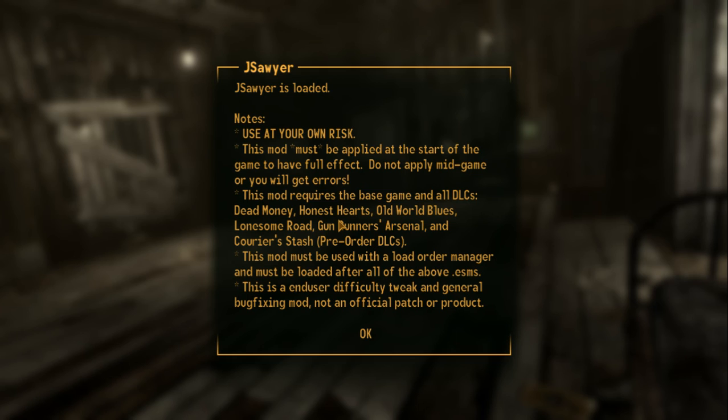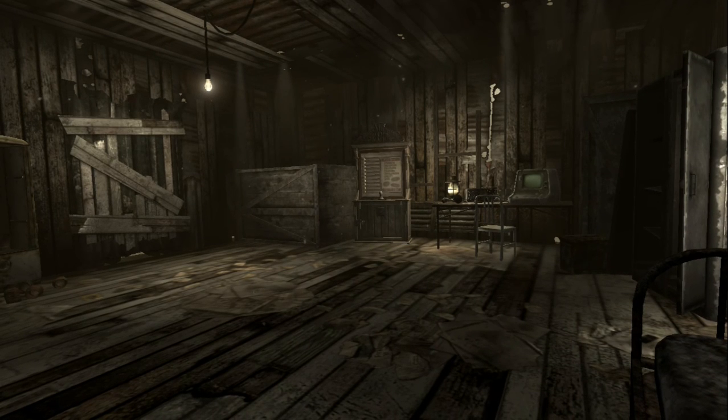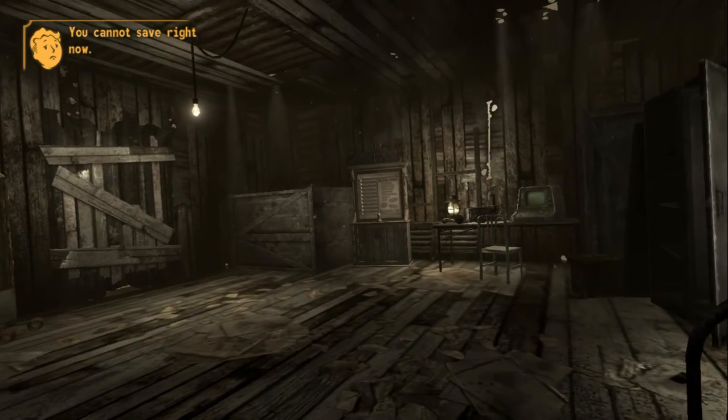Then we have JE Sawyer — this is kind of partially implemented and mixed in with Project Nevada. JE Sawyer is kind of the official rebalance more or less. When they were releasing the game they had to make it a little bit easier than intended, so health had to be higher, damage had to be lower, and health items had to heal more. You pretty much never starve to death. I think there was one time I had a character get dehydrated to death — which was simply because I had them sleep for like four days straight and it just triggers as soon as you stop sleeping. And this mod is amazing; it's made by JE Sawyer, one of the head guys behind New Vegas.